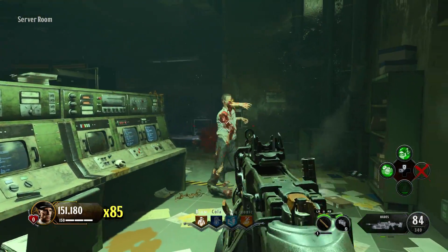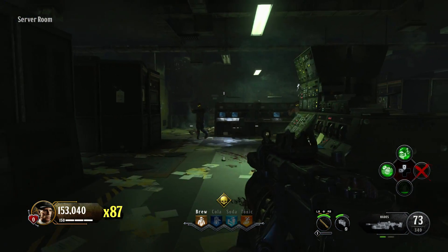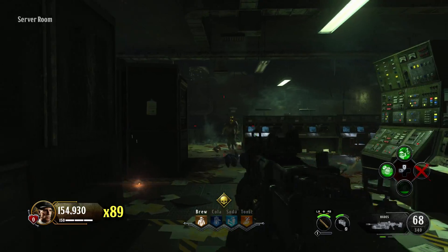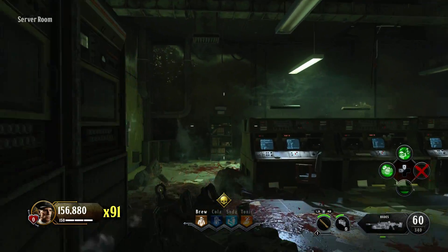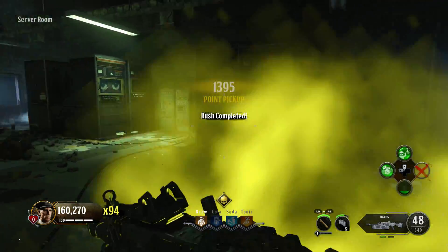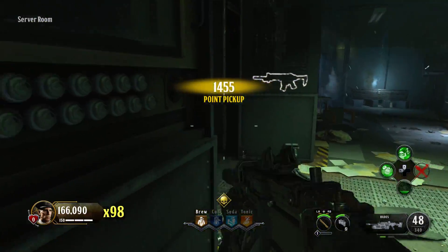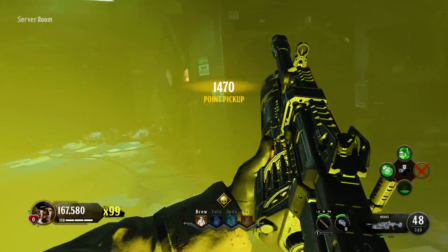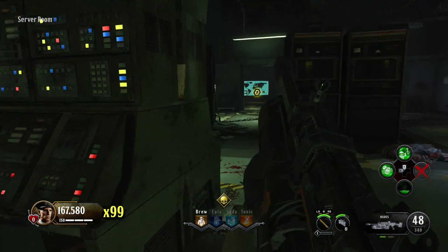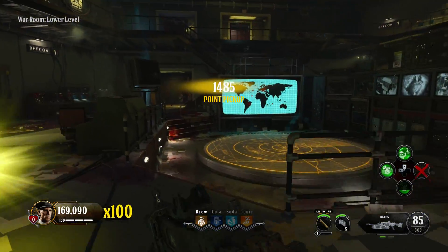I would recommend unlocking the perk Mule Kick before you attempt this, so you can carry a third gun. My biggest problem was simply running out of ammunition. Ammo Bandolier and Mule Kick would be the two perks I'd use for this. I also like Dying Wish.